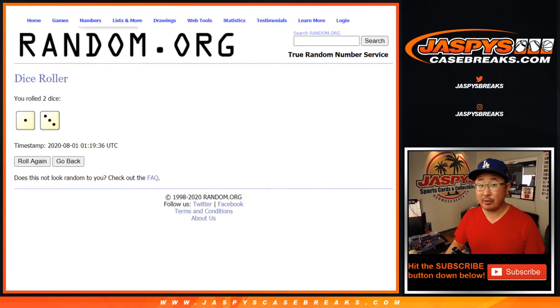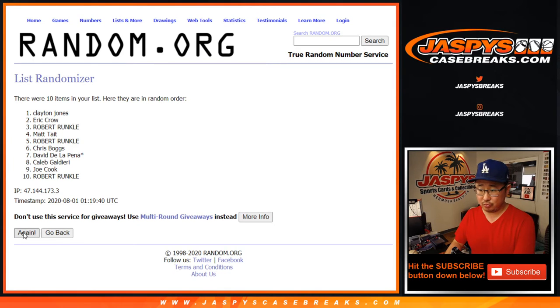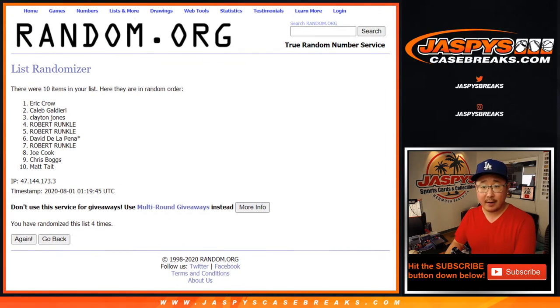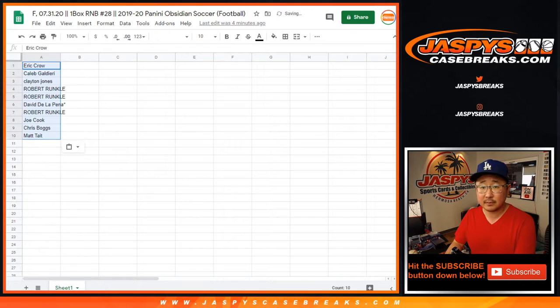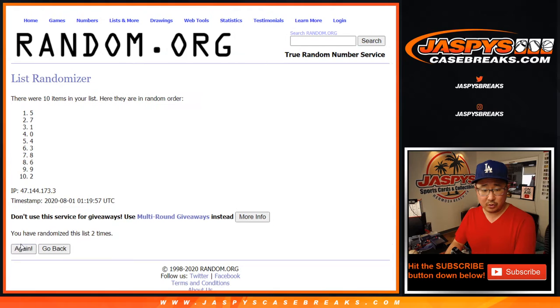Alright, let's roll it, let's randomize it. One and three, four times for each list. Good luck. One, two, three, four. Alright, so after four times, we've got Eric Crow down to Matt Tate. Four times for the block of numbers. One, two, three, and four.